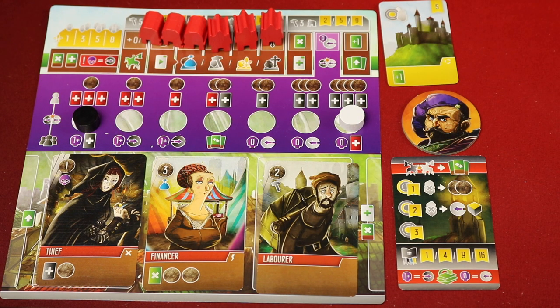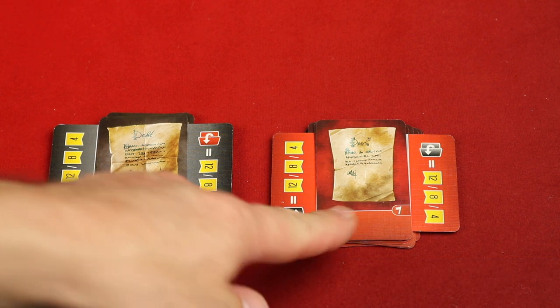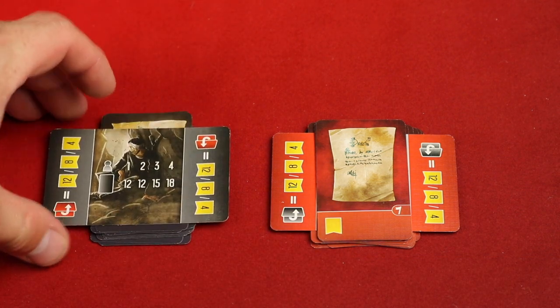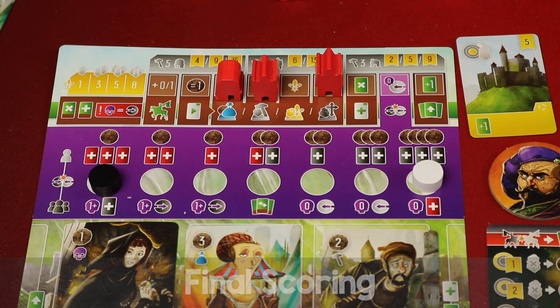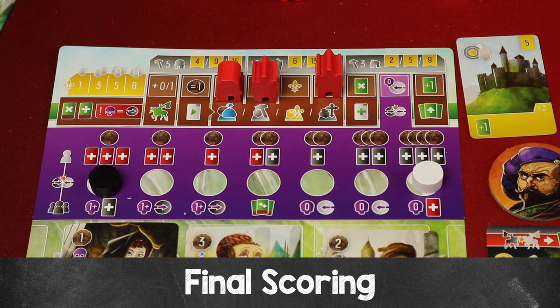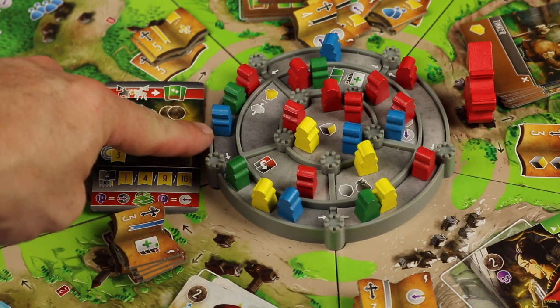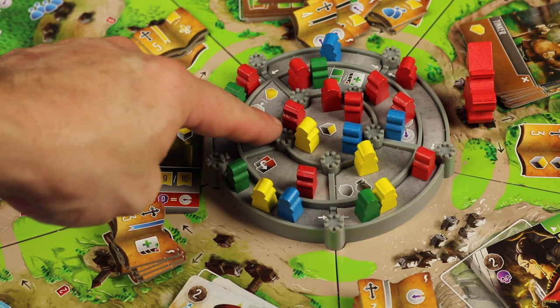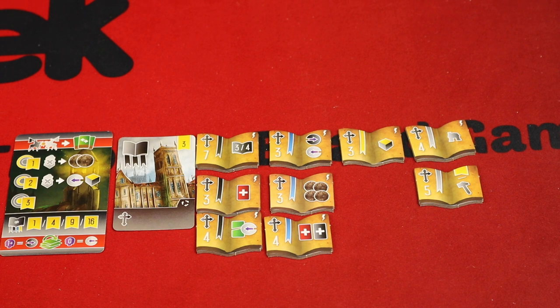Players will continue taking turns in clockwise order until one of two things happens: either the debt pile or the deed pile completely empties, showing the poverty or prosperity card with no cards on top of it. At that point, you finish that round so everyone has taken an equal number of turns, then there's one more full round, and then the game ends. Scoring only happens at the end of the game. Each player gets points for their buildings — depending on how many you've built in each section, you'll get a certain amount. You'll get one point for each of your workers in the first tier, two points for each in the second tier, and three points for each in the third tier of the castle. Next, you score for your transcribed manuscripts.